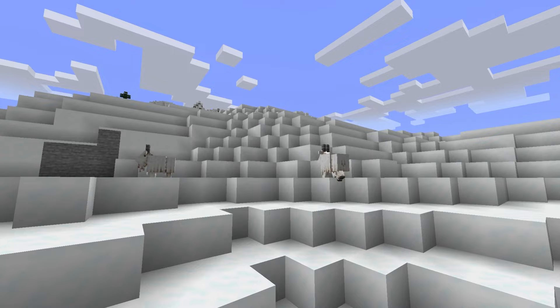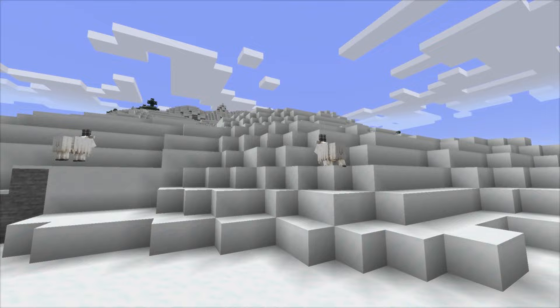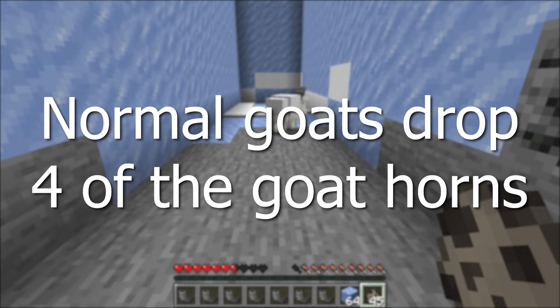There is a 2% chance for a goat to spawn as a screaming goat. These will be goats that obviously scream and make a lot more noise. Normal goats can only drop four of the goat horns, and screaming goats can only drop the other four of the goat horns.